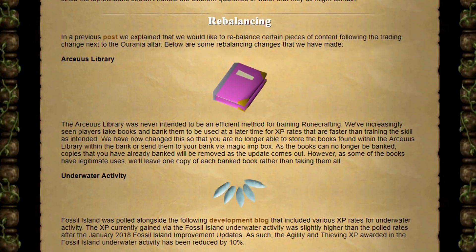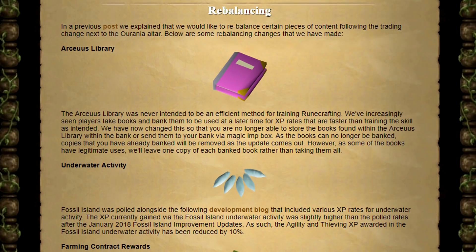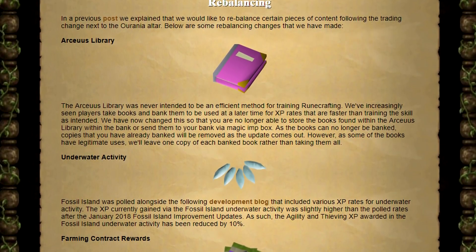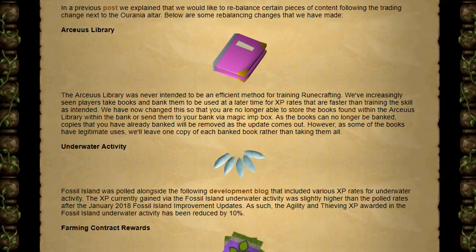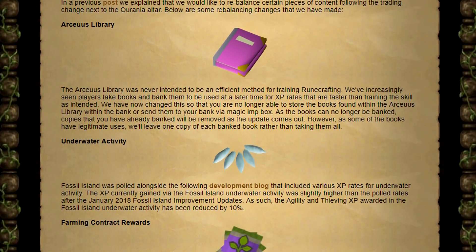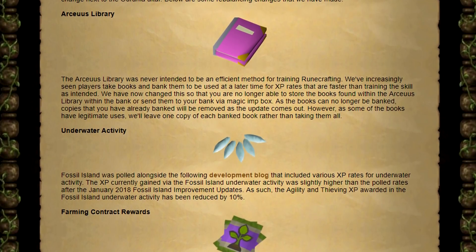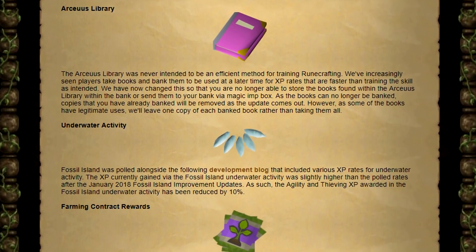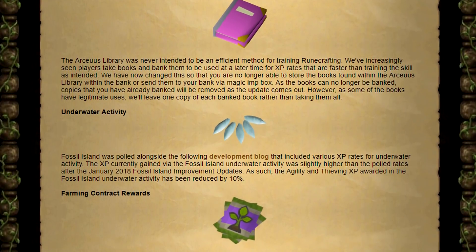First up, a change to the Arceus library — they're pretty much nerfing the runecrafting method associated with it. It was never intended to be a viable runecrafting method, but people were actually taking the books and banking them to be used later for a pretty high experience rate. So if you have any Arceus library books banked, they will now all be removed except for one. Tough luck, pretty much.